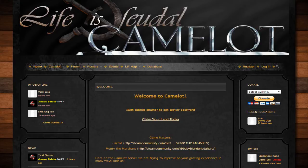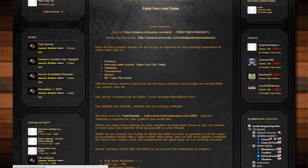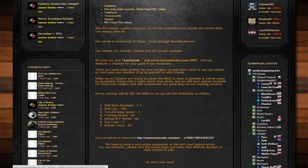What you need to do is go on the website and either claim your land or go down and add your Steam ID to the community. If you add your Steam ID, this will give you five silver pieces, and these five silver pieces will allow you to get started out.